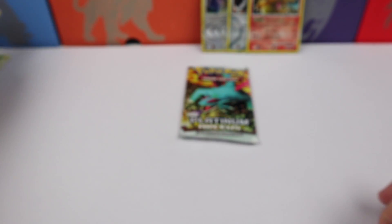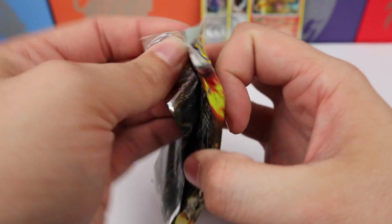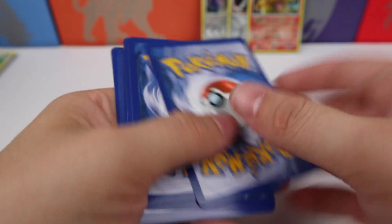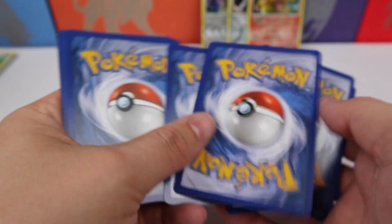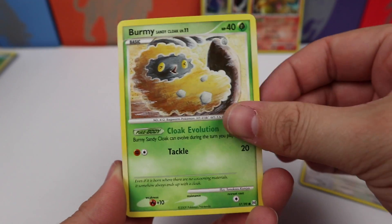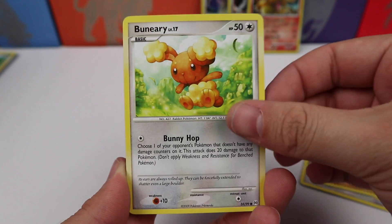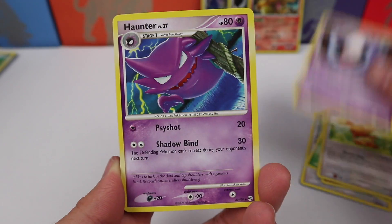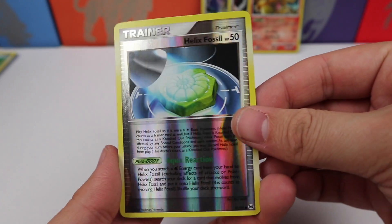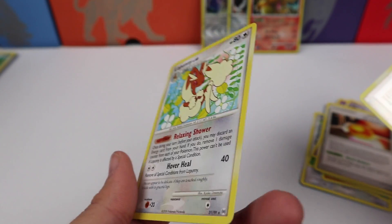The luck is with us today, but now it's all used up, so this Salamence pack is gonna have something boring. Okay, we have the Bagon again, Burmy, Makuhita, Tangela, a Buneary again, Gastly, Haunter, Old Amber, the Helix Fossil — wow, look at that holographic pattern — and the Lopunny, a regular rare.